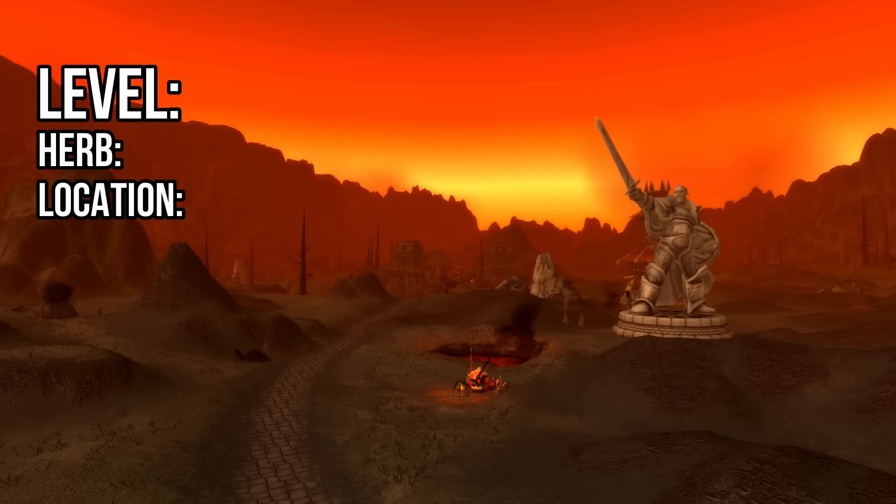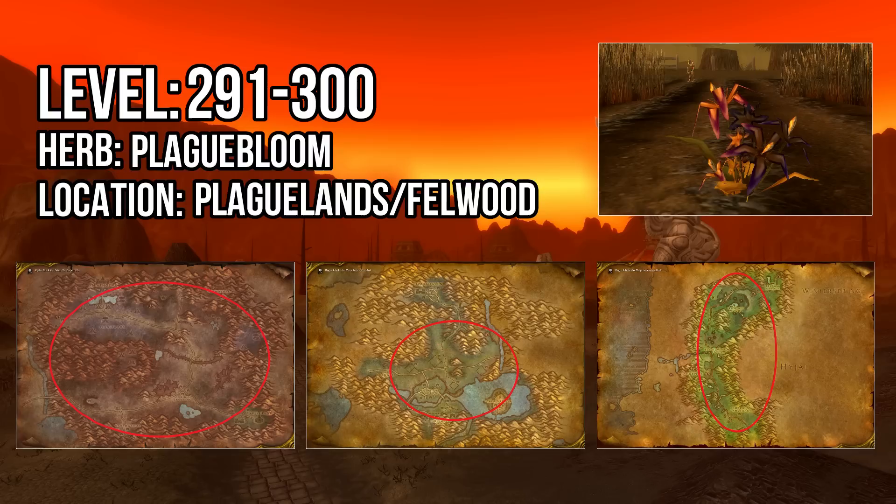From 291 to 300 you'll be collecting Plaguebloom. These are located all over the Eastern and Western Plaguelands but can be found in Felwood too. When you've collected enough Plaguebloom to hit 300, you've officially become a capped Artisan Herbalist. Enjoy the free gold!